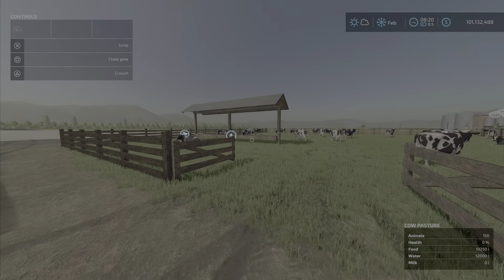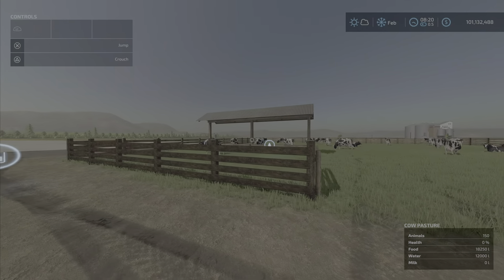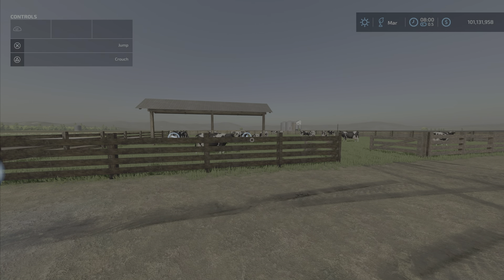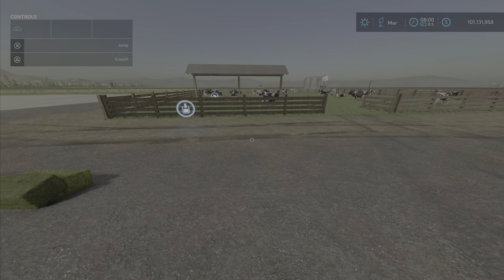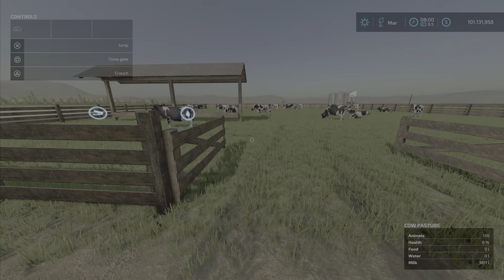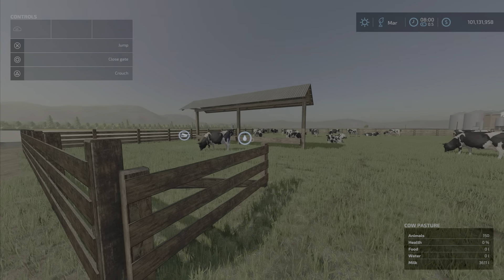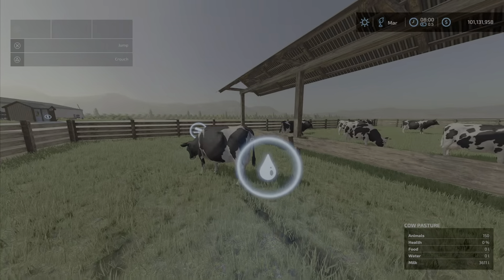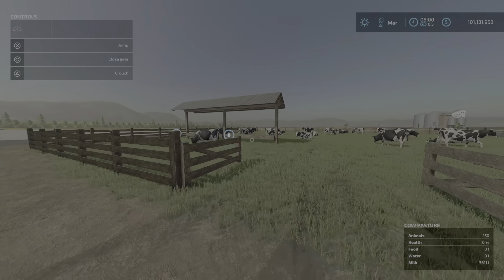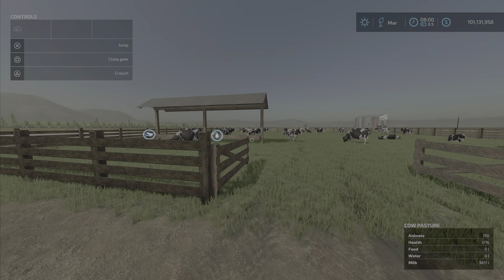We're going to go ahead one month and see how long that water and food lasts - will it last a month with 150 cows in there? So we went ahead one month and we're out. They have run out of food and water. They produced 3,600 liters of milk. However, their health is zero because they've run out of food. The capacity for water and food is not enough to sustain them for one month. You will have to run at least two or maybe three day months so they don't run out of food and water.